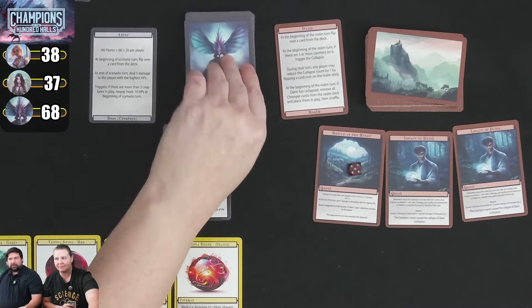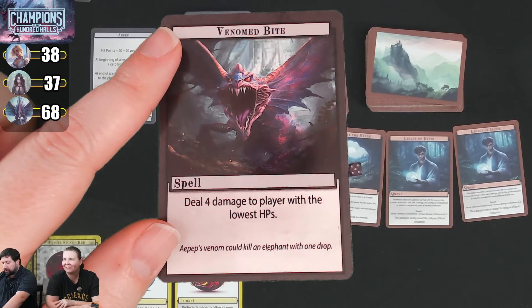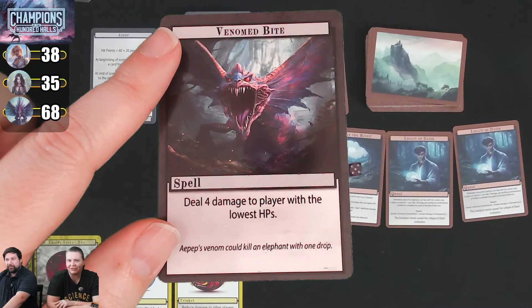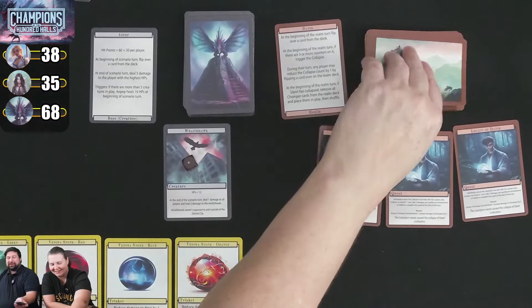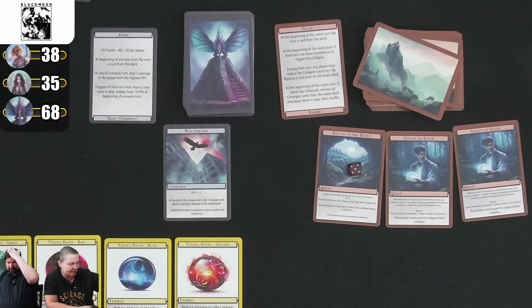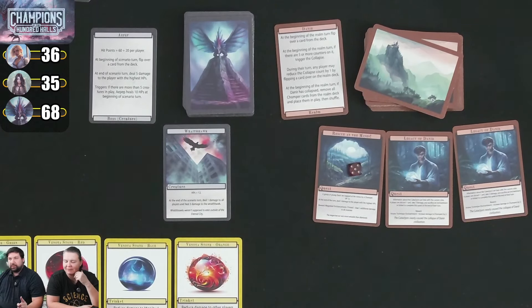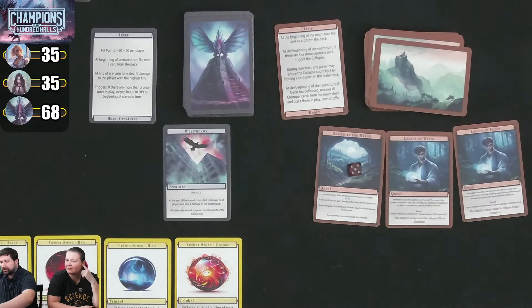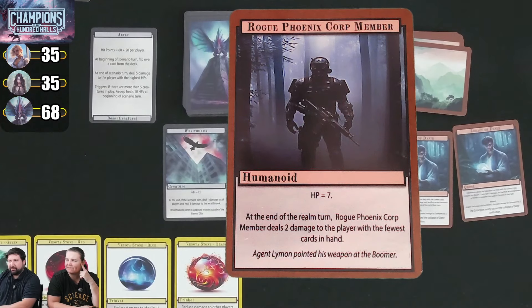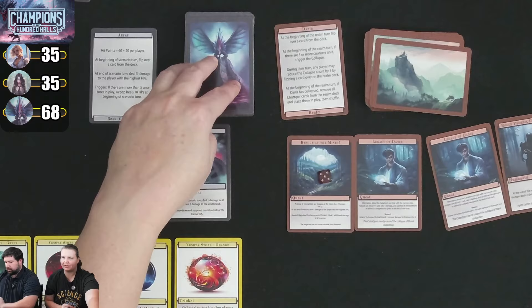Next round's scenario card is another Venomed Bite — deal 4 damage to the lowest hit points, so Steve takes 2 with reduction. The Wraith Hawk heals itself back to full. The boss deals 5 to the highest HP — Kim takes 3 reduced. Realm card: another Phoenix Core Member with 7 hit points, dealing 2 to fewest cards but we prevent it. Steve asks: does the boss's 5+ creatures trigger include realm deck creatures? It's creatures in play regardless of source — right now only 1 creature.